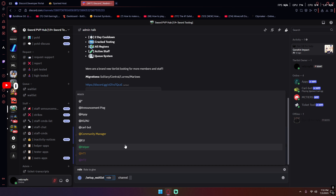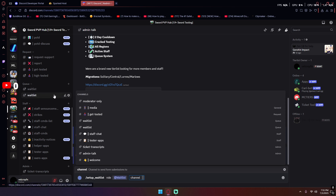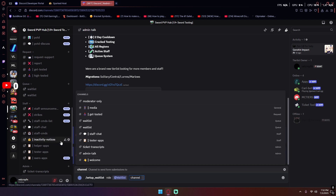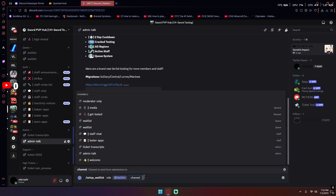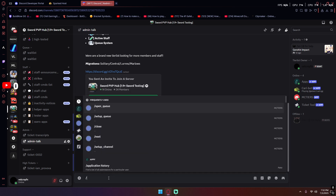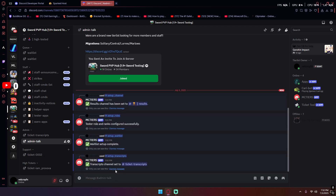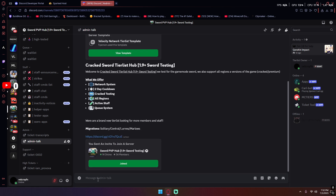Now you do setup waitlist. This is the role to give — basically the waitlist channel is private, so you need the 'waitlist' role to view it. Once you complete the form, it will assign that role. Then the channel to send form submissions to is where waitlist submissions will be sent — I just put it in 'ticket transcripts.' Then do setup transcripts, also set to ticket transcripts. Now all four setups are done.